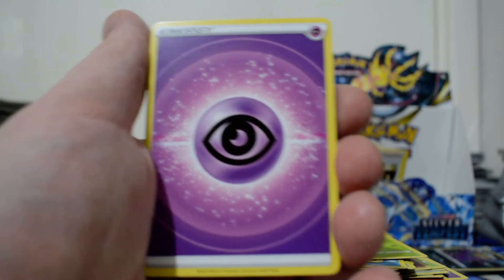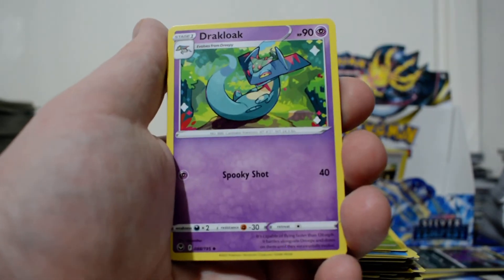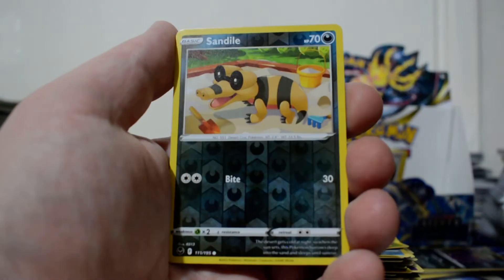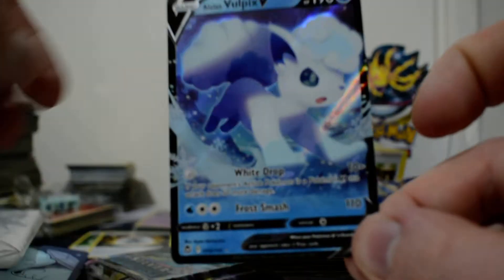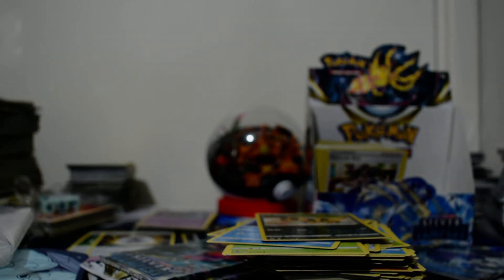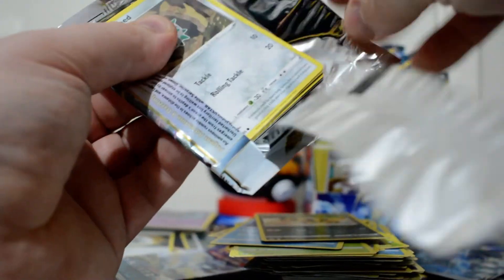I think this is a V card - I did see it briefly. We've got a Psychic Energy, Drakloak, Metang, Anorith, Zubat, Eldegoss, Foongus, Sandygast, Relicanth, Reverse Sandile, and an Alolan Vulpix V. It's quite nice. I have been getting a lot of the V-Stars, and with the Vs, I know a couple of times when I've opened product I'm missing one version, either the VMAX or V-Star, so it's good getting it.